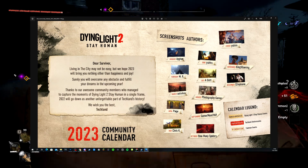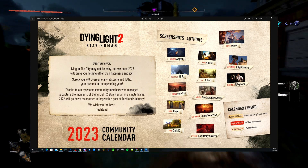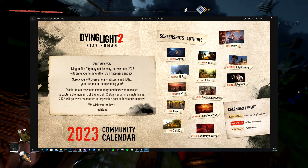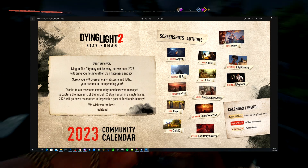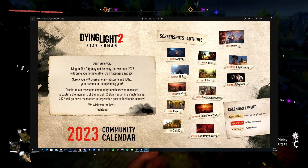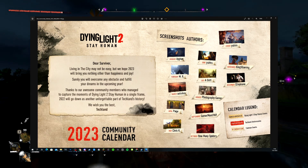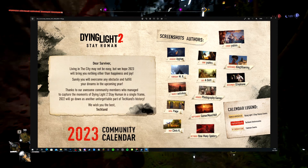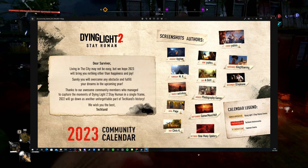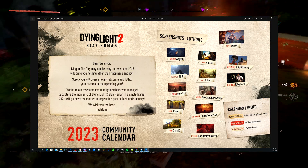The message reads: 'Survival living in the city may not be easy, but we hope 2023 will bring you nothing other than happiness and joy. Surely you will overcome any obstacle and fulfill your dreams. Thanks to our awesome community members who managed to capture moments of Dying Light 2 Stay Human in a single frame, 2022 will go down as another unforgettable part of Techland's history.' There's also a calendar legend covering events like March Massacre, Dying Light releases, Techland anniversaries, and common holidays.